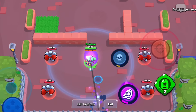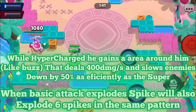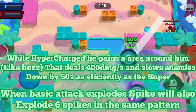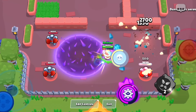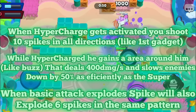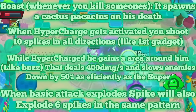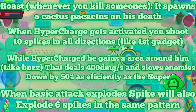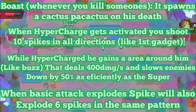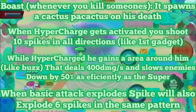So if you got close to Spike, not only would you take the huge risk of getting hit by the bonus spikes from his shooting, you would also receive 400 damage and get slightly slowed just by standing close to him. When you activate the hypercharge, you would shoot 10 spikes in all directions, adding to that defensive capability. The final buff: whenever enemies get killed by Spike while hypercharged, in the spot where they died they would summon a cactus. This incentivizes players to use the hypercharge in a more offensive way — it can be used as both a defensive and offensive mechanism, and you get rewarded for doing so.